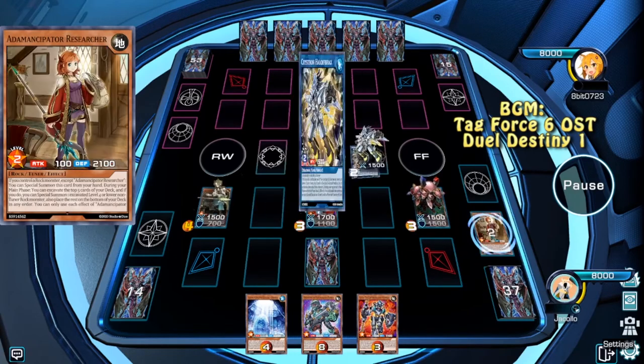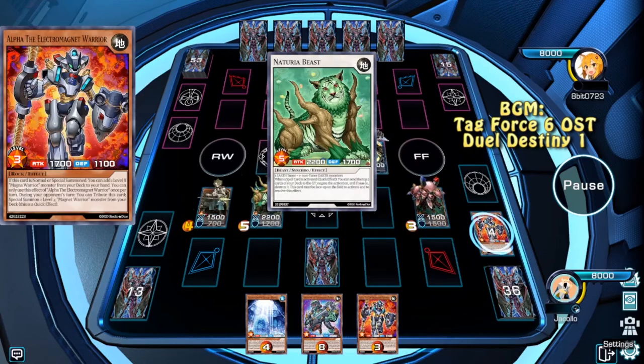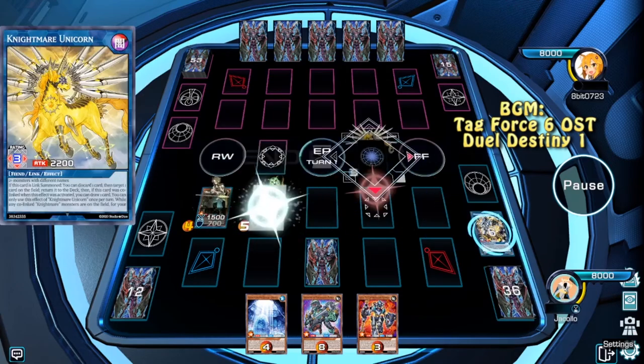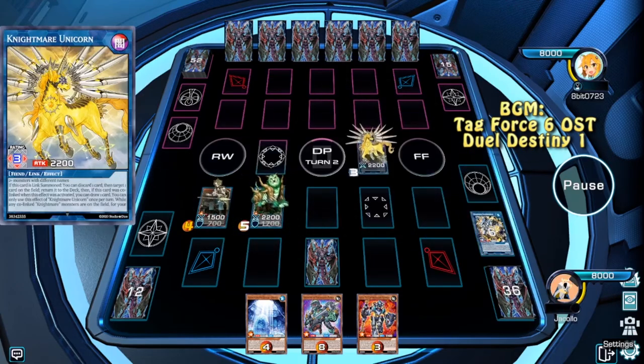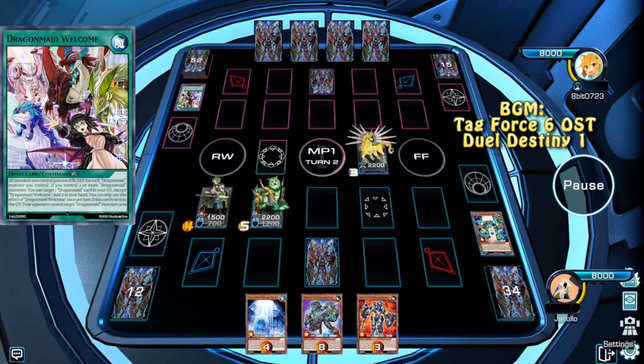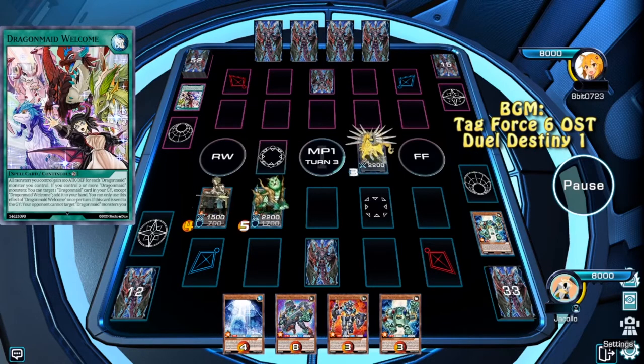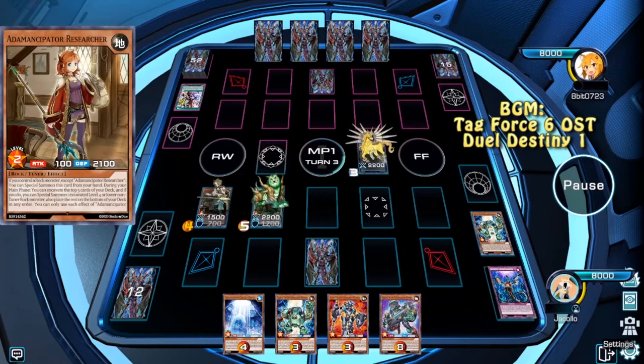Now we're going to Synchro Summon. First Halky Fibrex to get Seeker, then Seeker and Alpha will make us a Beast. We're going to summon a Unicorn and pass on that. We'll try to do things, but we have an Aturia Beast, so yeah, doing anything is not going to happen.